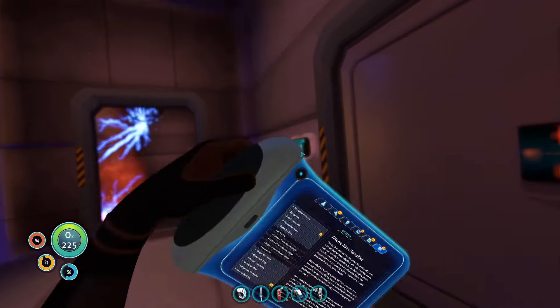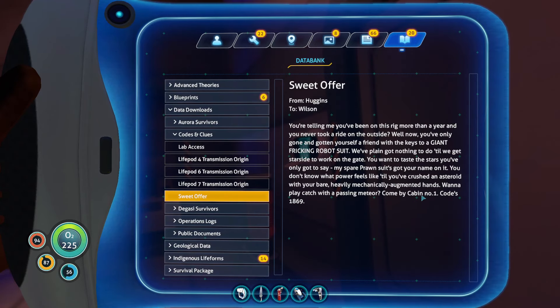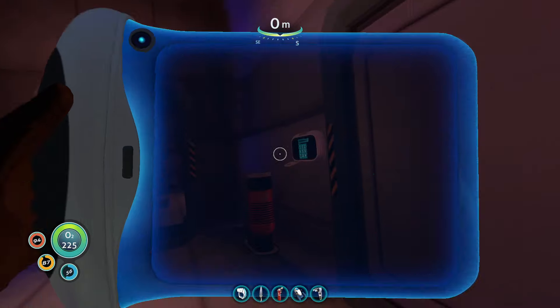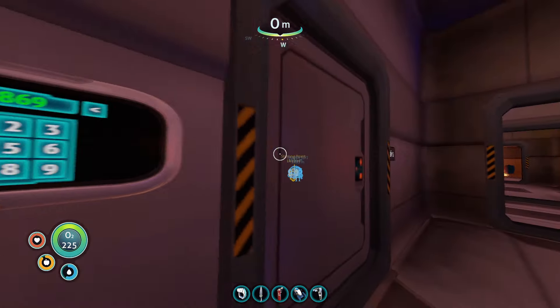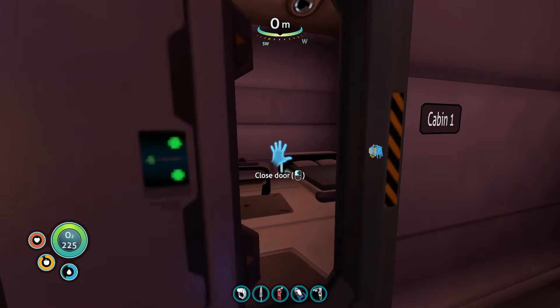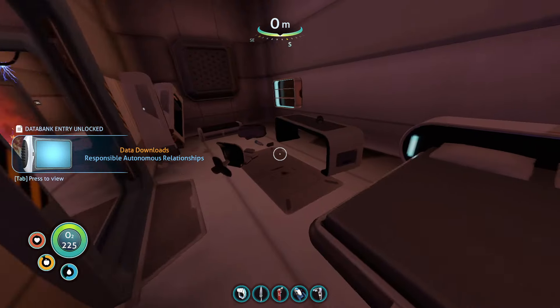This is cabin one. If you go into your data bank, go to suite offer right over here — cabin number one, the code is 1-8-6-9. Go to green buddy, there we go. We're gonna quickly check out over here, here's another abandoned PDA.